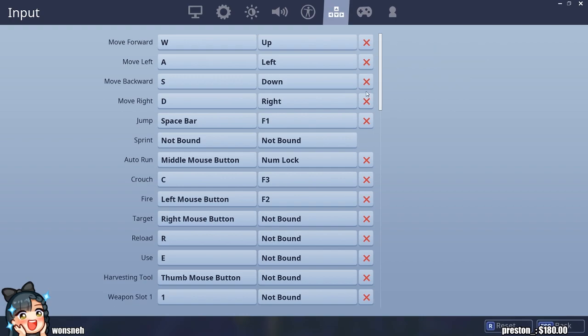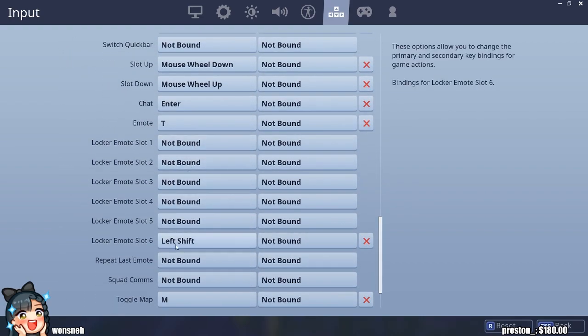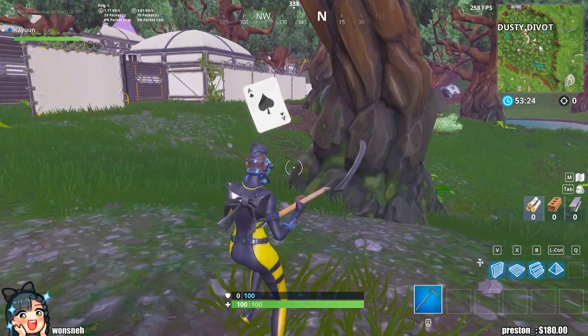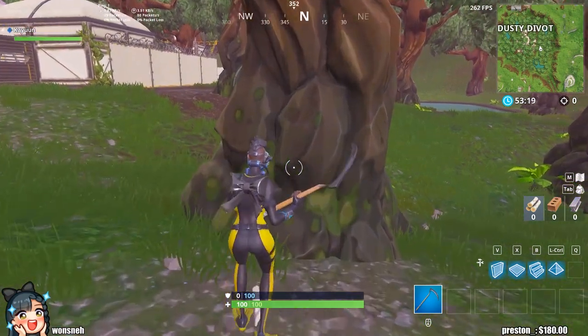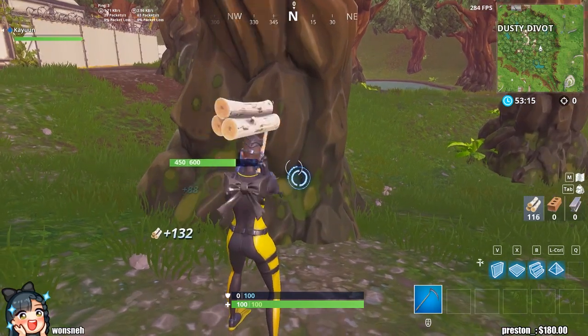I locked emote slot 6 and put that on left shift. Then I have that emote set to my ace card — you can use whatever emote, I'm pretty sure I just use the ace card because it looks nice.